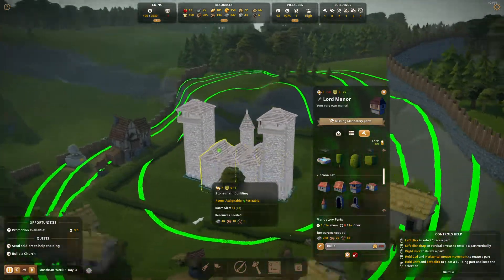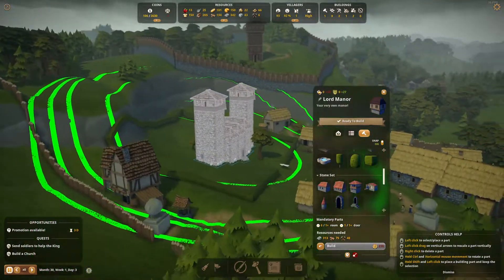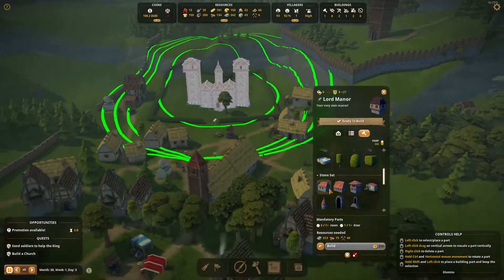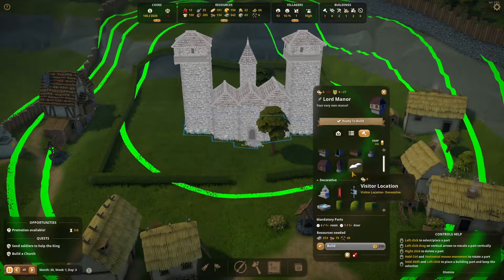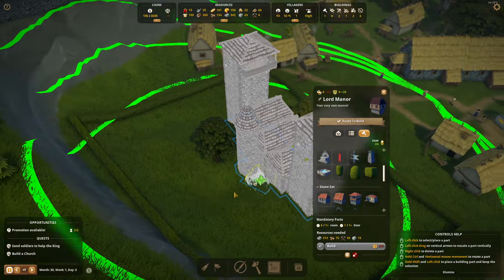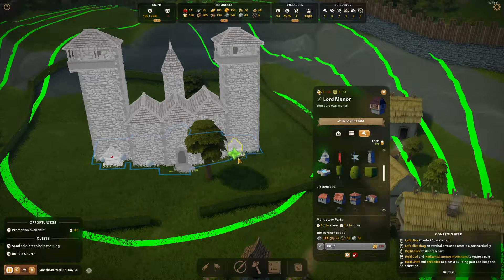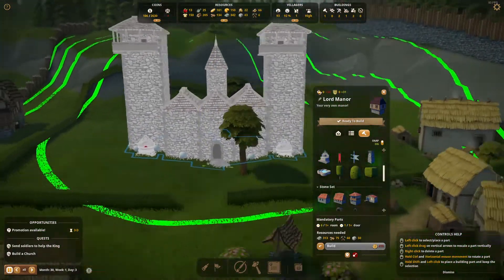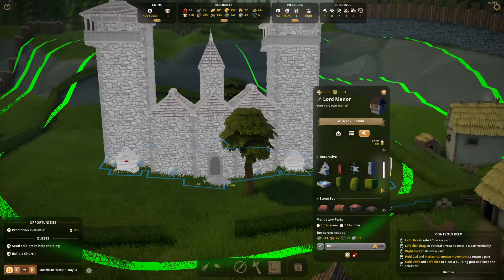I like it this way. I wish we could place windows ourselves. The door is there kind of like that — I don't know, it looks maybe a bit square but I do like it. We have little extensions we're not going to build. The visitor decorative option is interesting — I don't want to put an arrow in the middle of anywhere. What we can put is a fountain here in the back — we can snap these fountains right here.